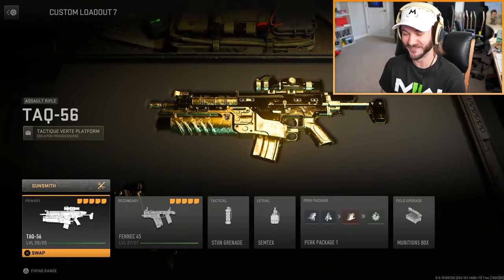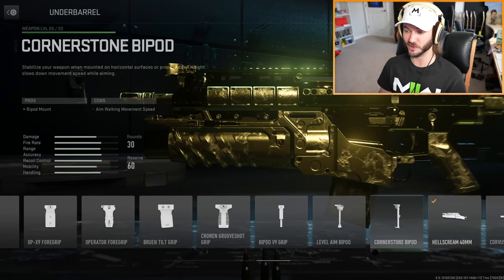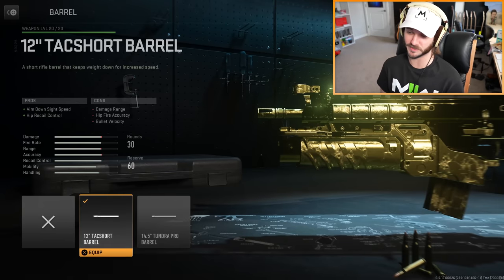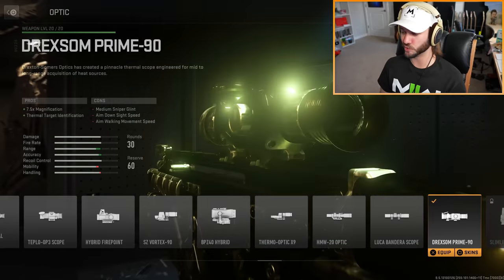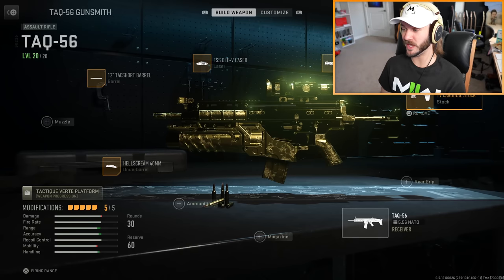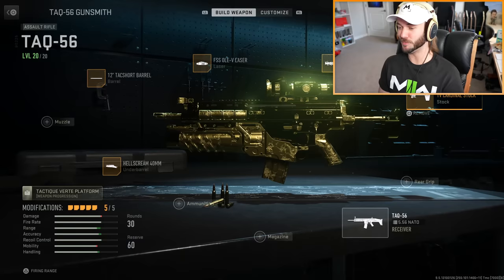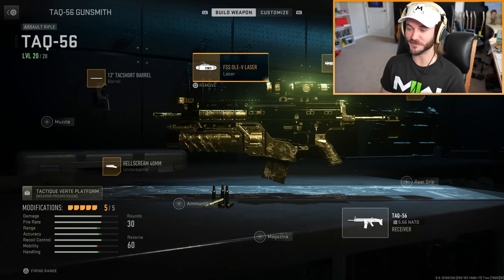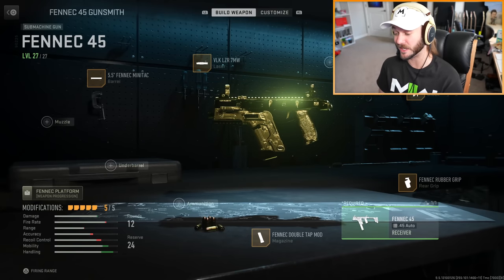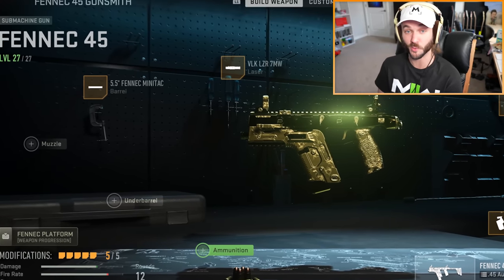I decided to put the worst possible attachments on this gun. I've got a noob tube on it because it looks giant and disgusting and I love it. There are only two barrel options in Modern Warfare 2 for this and I picked the shortest one because it looks dumb. We have the Drexom Prime 90 thermal sniper scope - definitely a good choice - and then lastly we have the Cardinal stock. The gun looks really stupid. I do have gold on it and I also overkilled it with the Fennec, which I just got gold for last night.